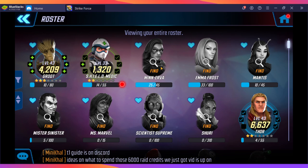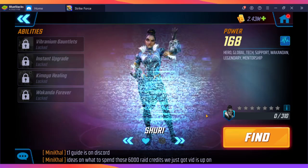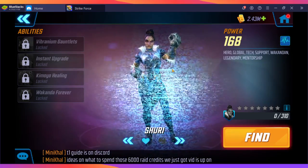She is a little weak on the healing side, so you'll probably want a secondary healer. Minerva can likely heal by herself and you can go in with three damage dealers and your protector, whereas Scientist Supreme is more dependent on another healer. She pairs best with Shuri.